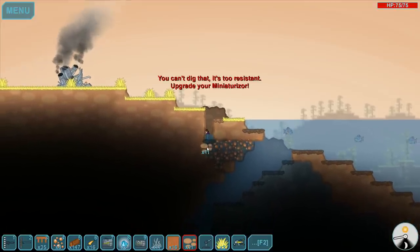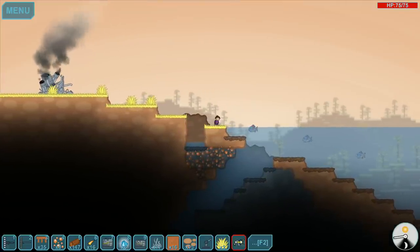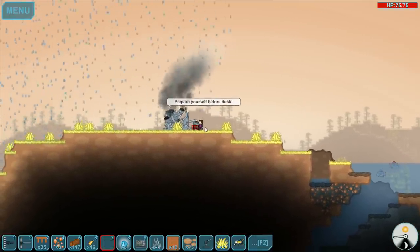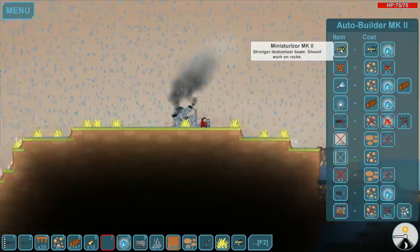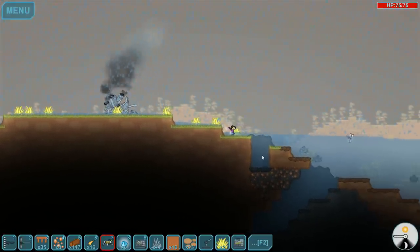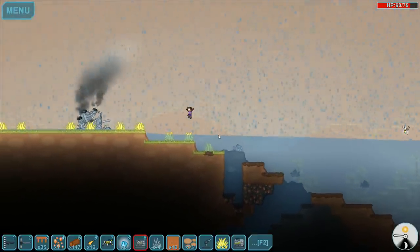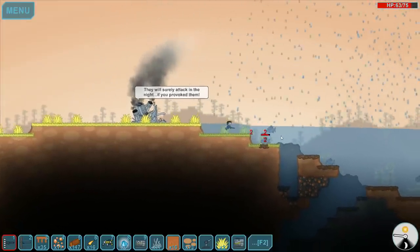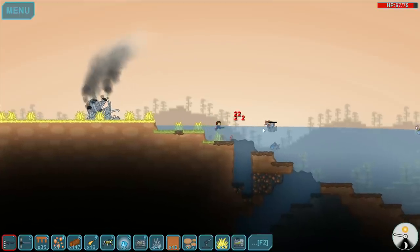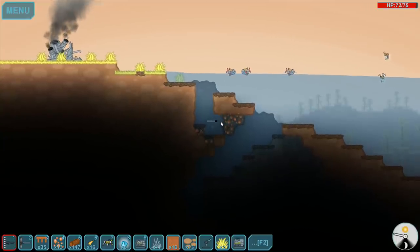It's probably safer to dig down from over here to get all this copper. Wait, didn't I get the Miniaturizer Mark 2? No, I didn't — I thought I did. Better build one of those. Miniaturizer Mark 2, there we go. Now we should be able to get this copper — or actually it's iron, sorry. These fish might be a problem. Let's just get rid of as many as we can. There we go, now they should leave us alone for a while.